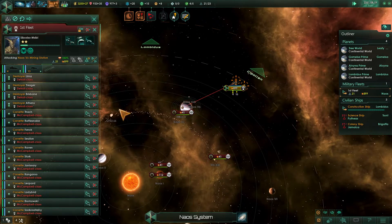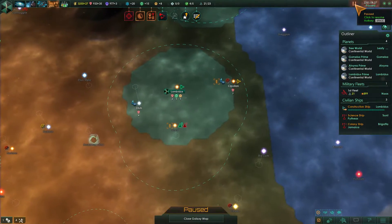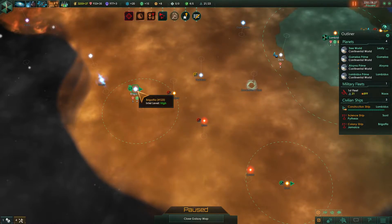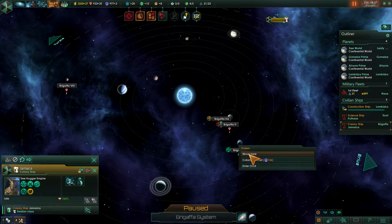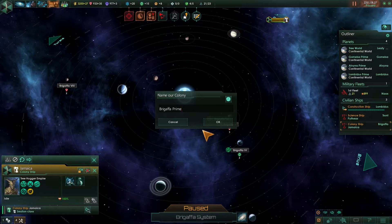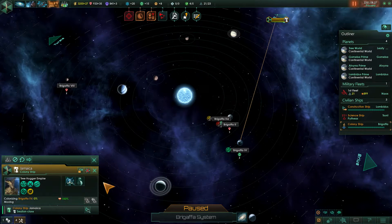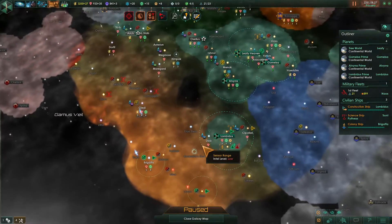Let's go ahead and attack you next. Colony ship has arrived as well — let's pause it. Bring you down here to Brigaffa, and I want you to go ahead and colonize right here. Any food tiles to place this on? Not really, except for this one. Brigaffa Prime — that sounds good to me. That's going to finish up our first district in terms of overall colonizable planets.